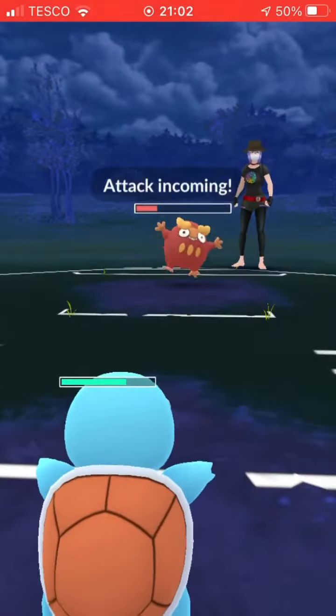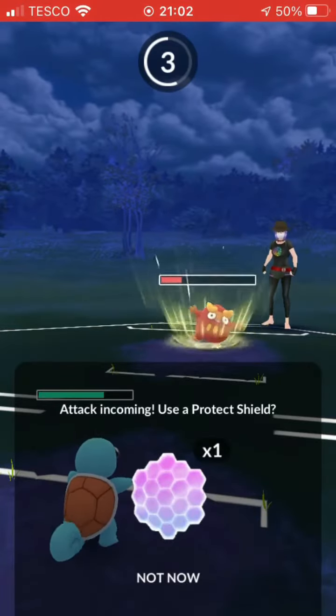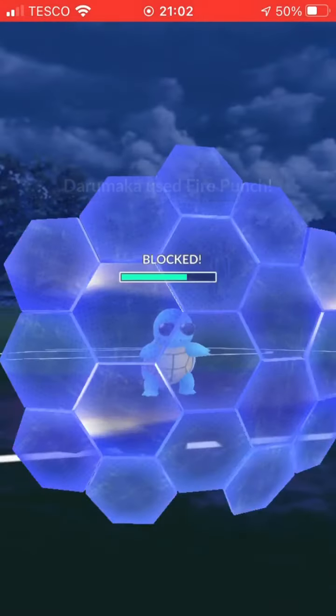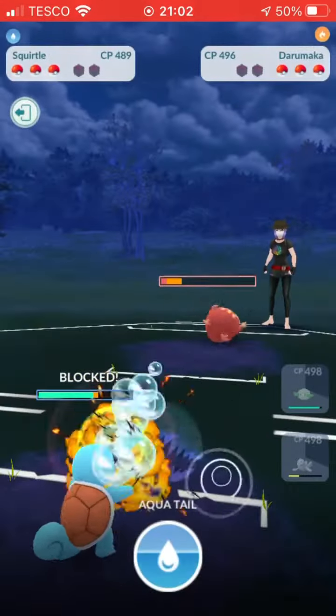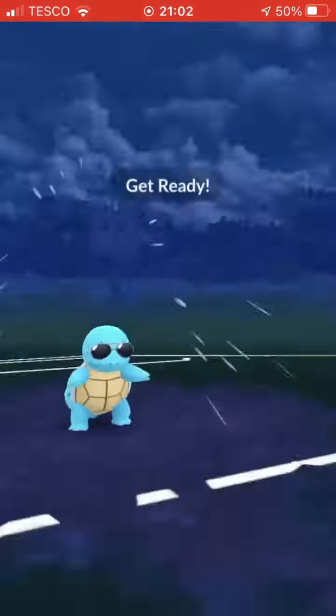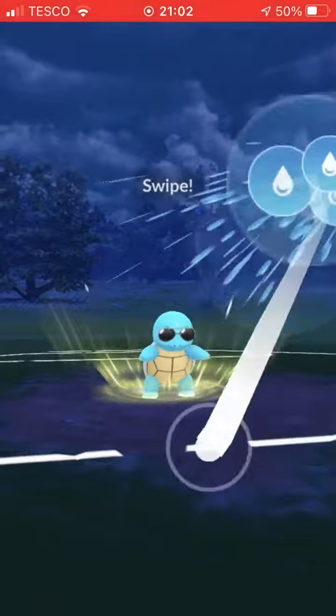He's going to get the charge move off here and I really should let this go through and save my shield for Seal, but I want my Squirtle to win this so I'm going to shield my Squirtle and farm him down. He's going to come back in with Oshawott, and I expect him to take me out, so I'm just going to do as much chip damage as I can with Aqua Tail.